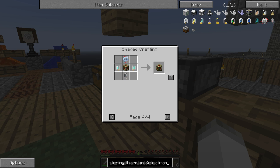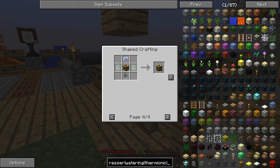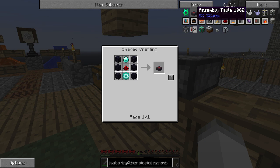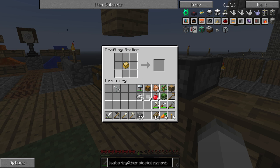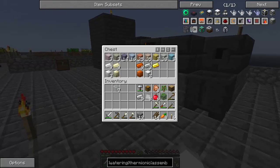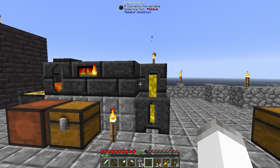The assembly table takes a diamond gear, which is a gold gear with some diamonds, plus standard diamond, obsidian, and redstone. Nothing honestly that difficult. But it's the rest of the stuff — that's the pain.